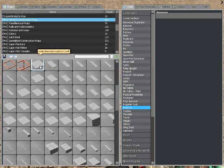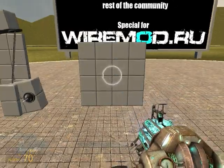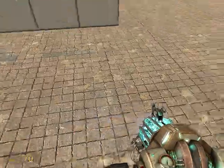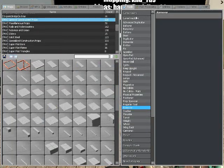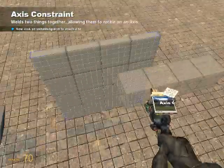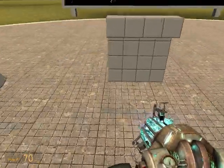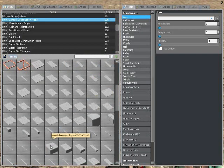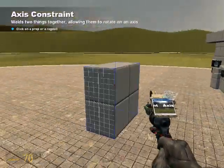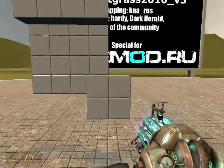First you're gonna spawn a one-by-one plate from the general construction props. Then you're gonna get a block that is four long and axis it to the end — to the top left corner. Then you're going to get a block that's like two-by-two and axis that to the bottom right.